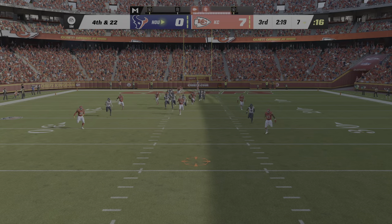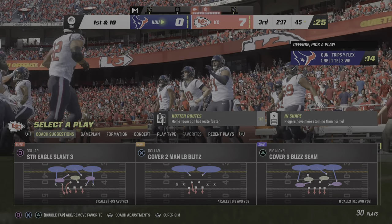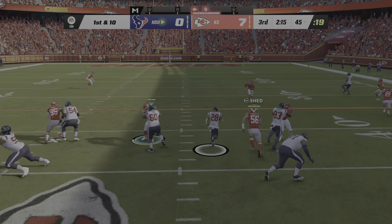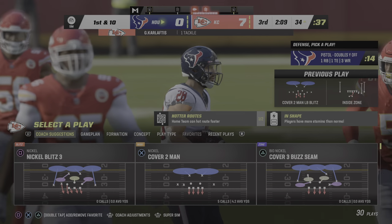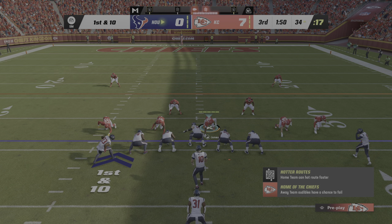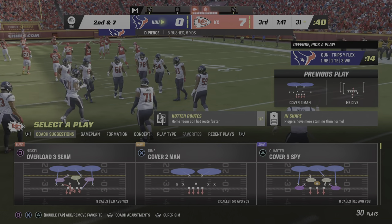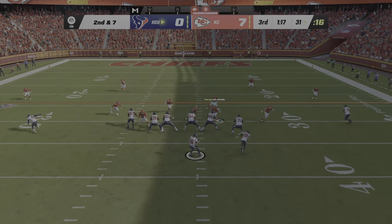On is the punter Townsend as he gets this one away — it's going to be a short field to work with after this one, touched down at the 45-yard line. The first carry now for Rex Burkhead — good space to operate as he takes this down inside the 35-yard line, a pickup of 11 for a Texans first down. First and ten, it's Pierce — a pickup of about three yards as he's taken down at the 31. Three yards on that last carry, here's second and seven.